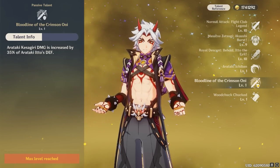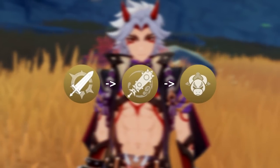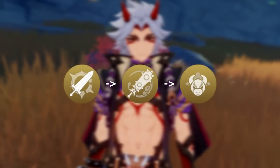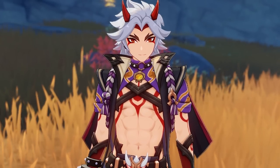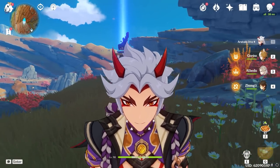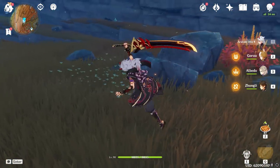For talent priority, you want to level up Itto's attack talent first, followed by his burst, and then his skill — keeping his burst at least close to the same investment level as his attack talent. Itto's combos are very important to his rotations and they differ depending on whether your Itto is C0 or C1. Starting with his most reliable C0 combo — I can't actually demonstrate it properly because my Itto has C1, which ruins the flow — but here's what you'll want to do.